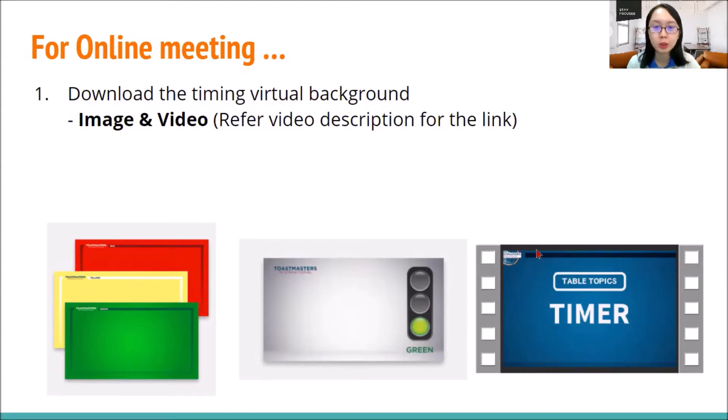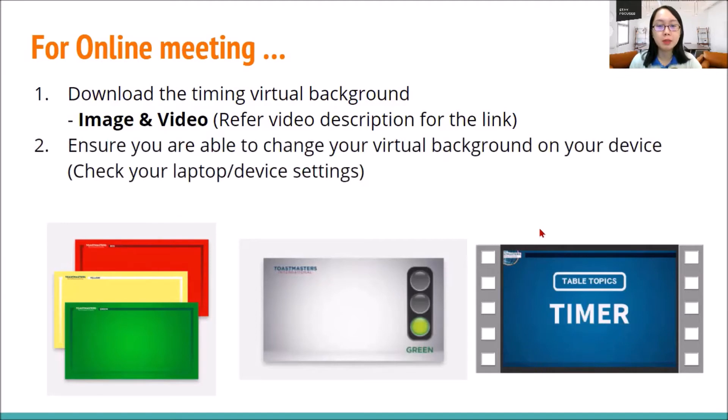You need to ensure that your Zoom is able to change the virtual background — check your laptop and device settings. Certain older laptops may not be able to do so, so you may need to have some green screen at the back. Always double check your laptop and device settings.